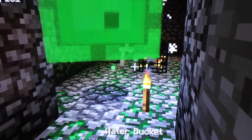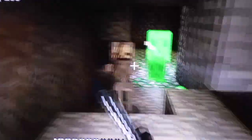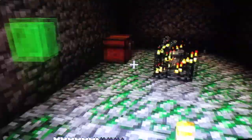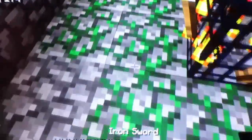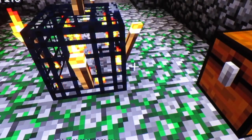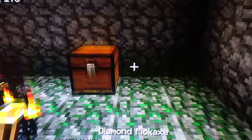We have a slime spawner. We're going to get rid of these slimes. There's a skeleton right here too. We're going to try to handle the skeletons and the slimes at the same time. You guys are witnessing a dungeon — a dungeon has some loot chests. I'm going to place torches all around it so nothing else can spawn.